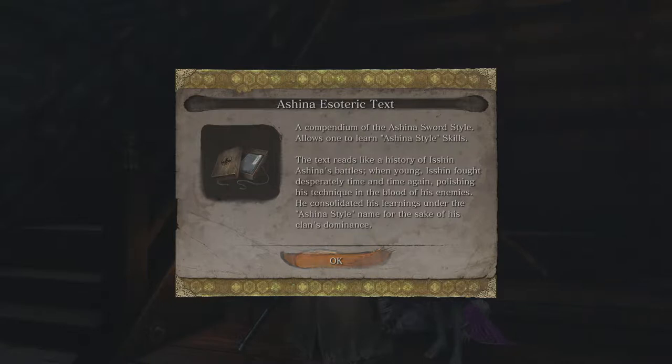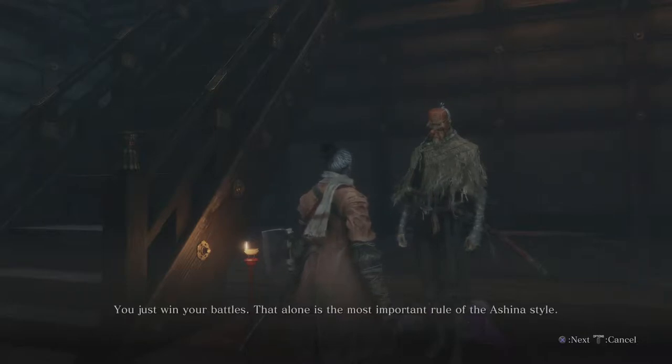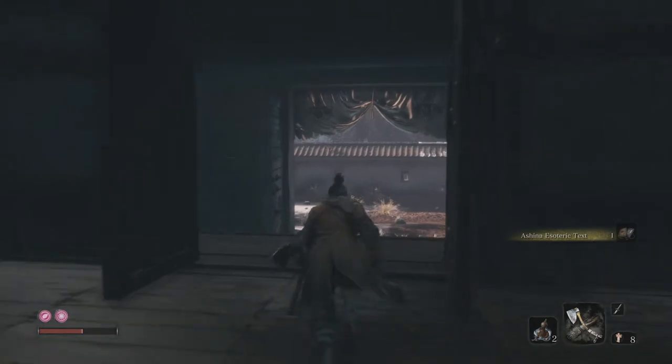Ashina Esoteric Text — a compendium of the Ashina sword style, allowing one to learn Ashina style skills. The text reads like a history of Ishin Ashina's battles — when young Ishin fought desperately time and time again, polishing his technique in the blood of his enemies. He consolidated his learnings under the Ashina style name for the sake of his clan's dominance. There are no hard and fast rules — you just win your battles. That alone is the most important rule.